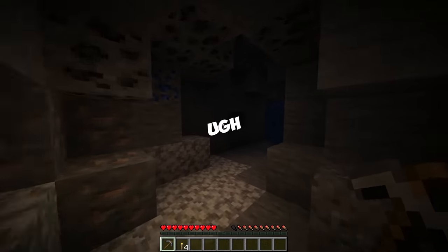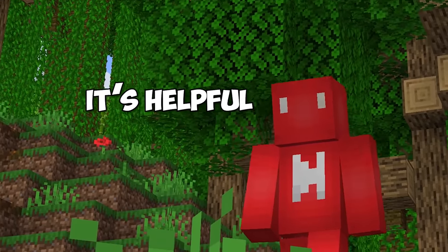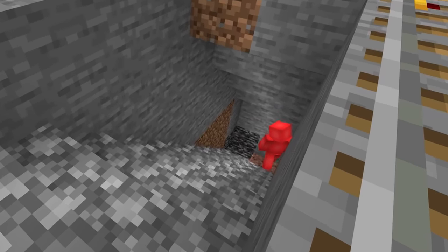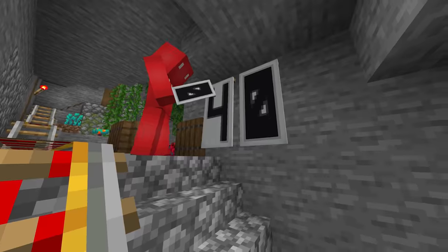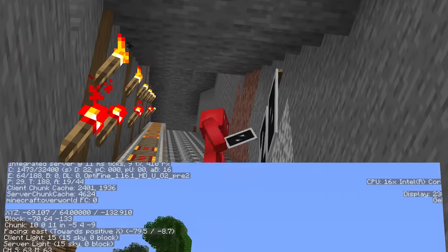Number four: Minecraft is full of necessary evils, but the most common case might just be the F3 debug menu. Sure, it's helpful, but all those numbers and values are a pain to look at after a while. So to spare yourself the trouble of finding diamond level yet again, why not just throw up some of these numbers on banners and make a visual indicator instead? That way, next time you enter the quarry, you can stop where you need to without ever opening that screen.